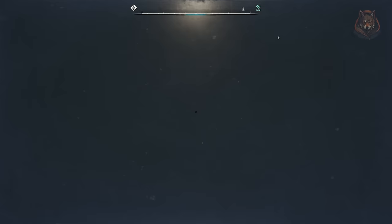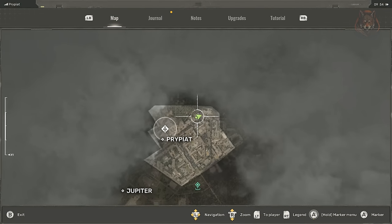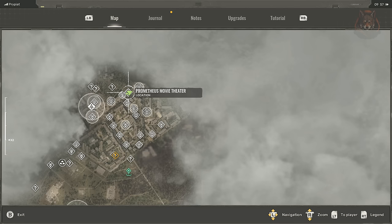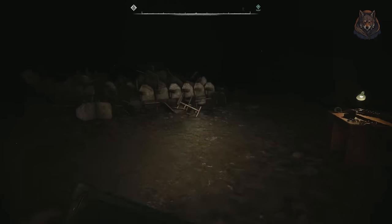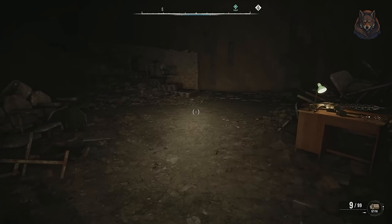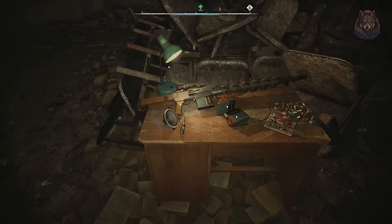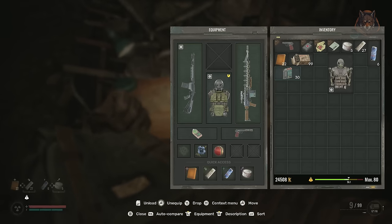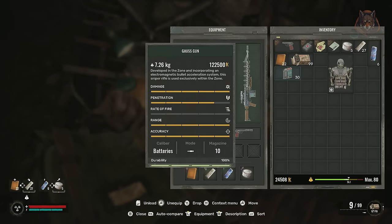The first item we are going over is the Gauze gun. Technically this is not unique and spawns on monolith soldiers in Pripyat, but this is a permanent spawn location for it and it is one of the most powerful weapons in the game, so I thought I would show it. In Pripyat, head for the Prometheus movie theatre. You can glitch a grenade through the door to unlock it quickly and the gun is inside, although there is technically a regular way to get inside the building.